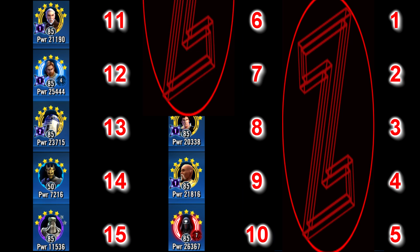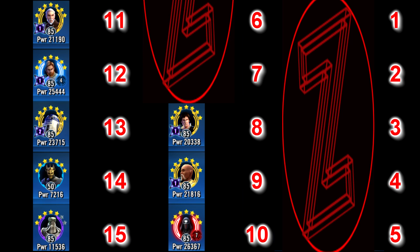At the number 8 spot we have Raid Han, one of the best attackers in the game. At Relic 7 combined with Chewbacca, he can kill or seriously damage almost any character in the game with his Shoot First ability, which makes him take a bonus turn at the start of each battle, hitting the enemy twice and calling Chewie to assist. This damage is absolutely insane at Relic 7. On top of this he's a pilot for the Falcon, which is still a top tier ship.